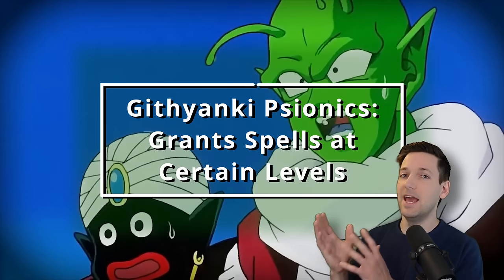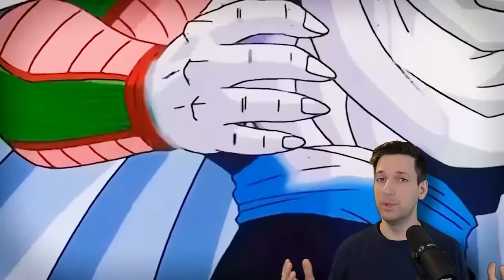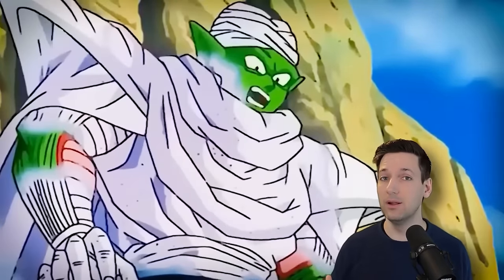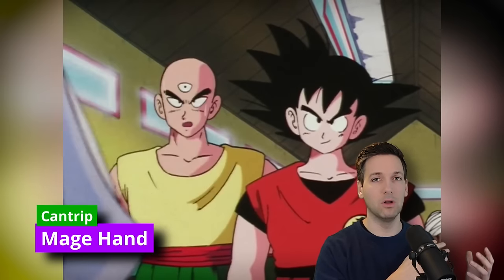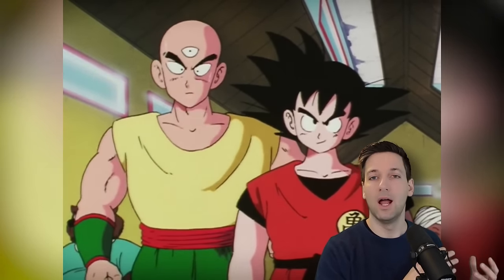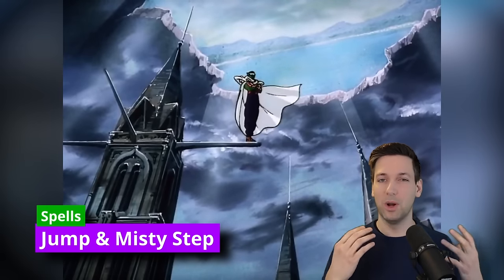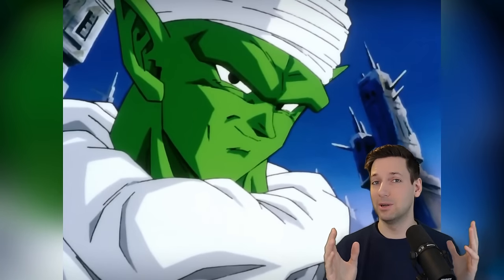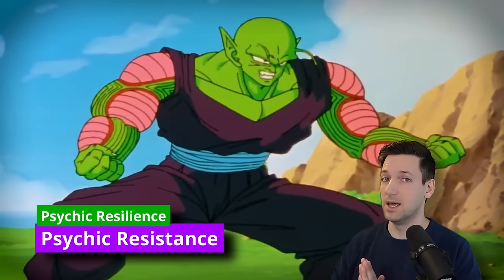You also gain the feature Githyanki Psionics, which gives you a few extra spells as you level up throughout this build. You can cast them for free once, but they're also added to your spell list. This will give you the Mage Hand cantrip right off the bat. Then once you hit third level overall, you can get the Jump spell. And then at fifth level overall, you get Misty Step, which is especially good to replicate the Dragon Ball Z fighting-so-fast-it-looks-like-you're-teleporting type of thing. And the last notable feature is Psychic Resilience, giving you resistance to psychic damage.